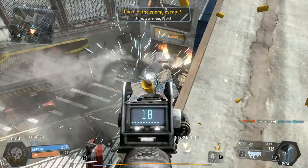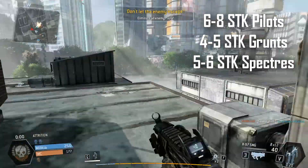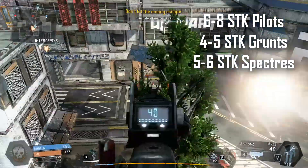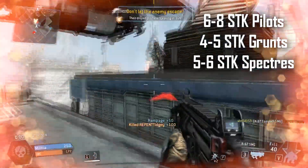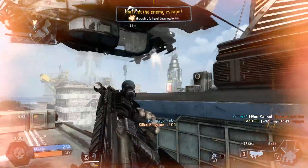Now let's move on to shots to kill. This gun usually took about 6 to 8 shots to kill real players, aka pilots, and around 4 shots to kill grunts — it's not going to take more than 5 shots to kill for grunts. For specters, it took around 5 to 6 shots to kill, but mostly 5 shots at close range, because this gun is designed for close range.